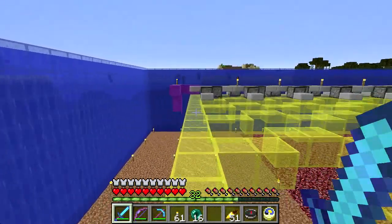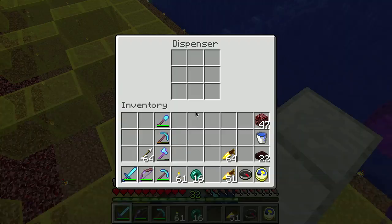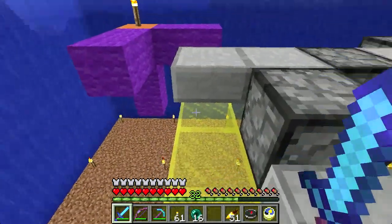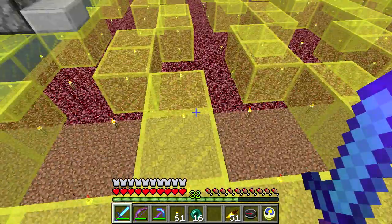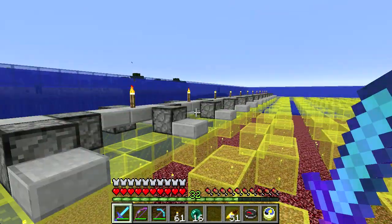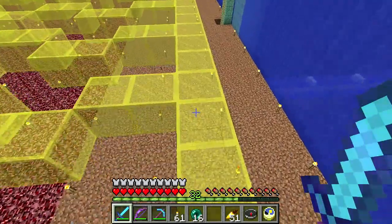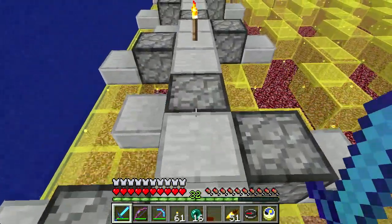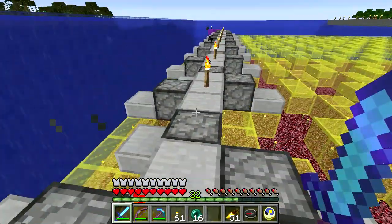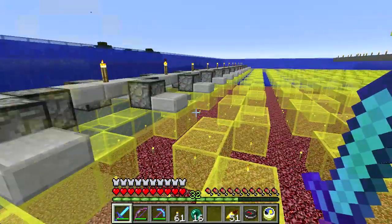The downside is I had to relay out everything - tear out all the glass and put it back. The other downside is it means more dispensers. These are all dispensers and I'll be putting water buckets in them because I want to be able to turn the farm off. A lot of my problems seem to be when there's lots of entities around, so I want to be able to turn it off while I build the collection system down below, and in general if I want to be in the area I don't necessarily want lots of guardians spawning and dying. I'm going to run redstone along these slabs and branch out to hit all of these dispensers to cause them to dispense their water.